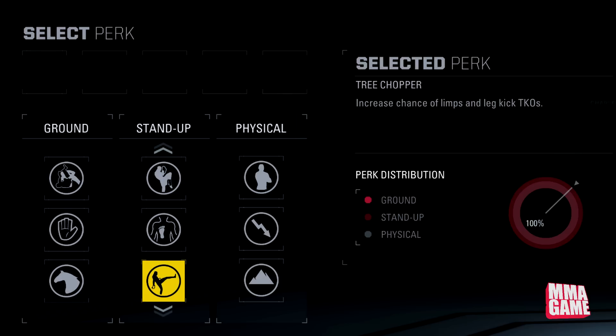Man, if you can combine some of these you can get some good damage done to either the head or the leg. I'm definitely going to mess around with these and come up with some good combinations. You can use five perks — let me know some crazy combinations you guys are thinking of in the comments. The last one for stand up is Untouchable — increases counter window after a successful slip. The slips are a lot better in this game so this could be a lot more useful.